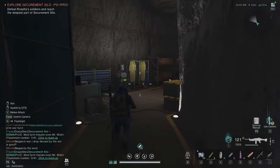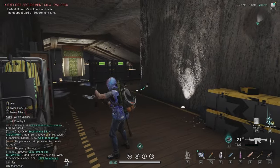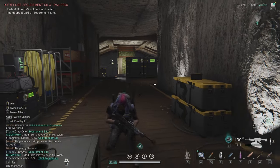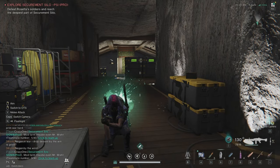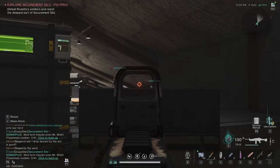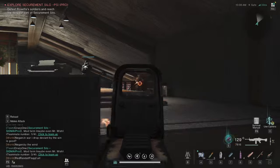We are progressing further down. Now this big room — oh my god. Here I'm going to use the living armor because there are lots of guys and one big elite enemy. I want to kill the grenade-throwing guy first.